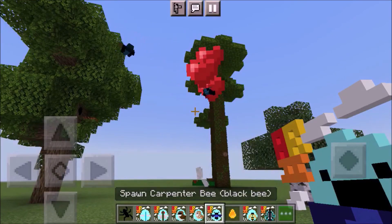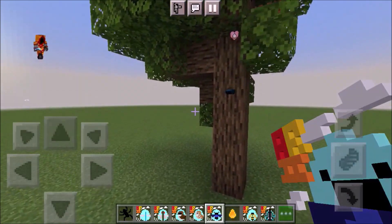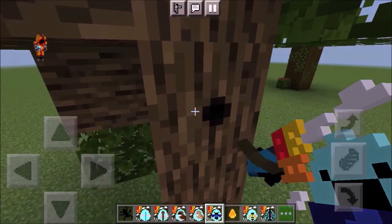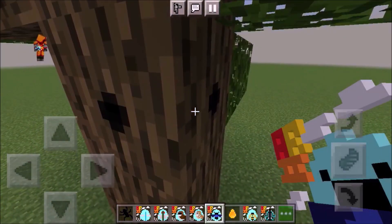It has to be an oak log or spruce log. When it goes there you can see it looks like this — it's really small — but the babies are inside.